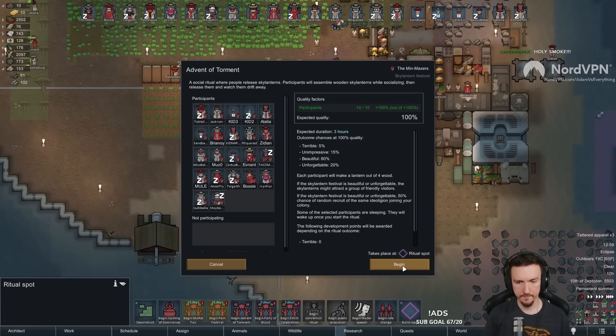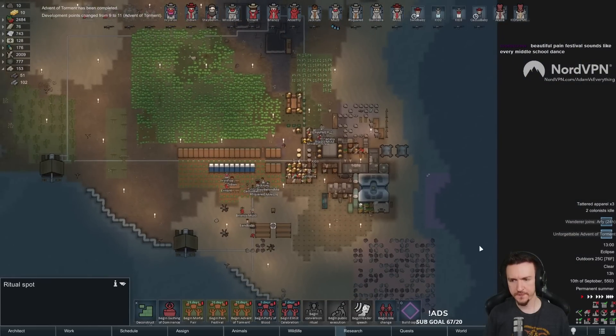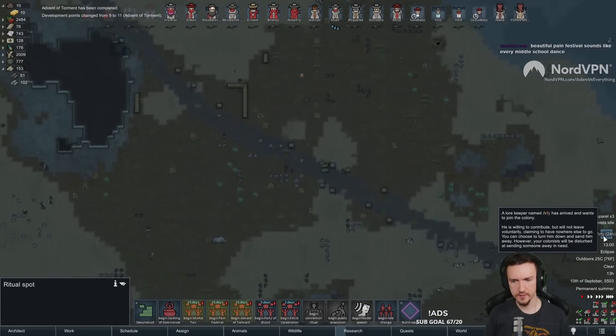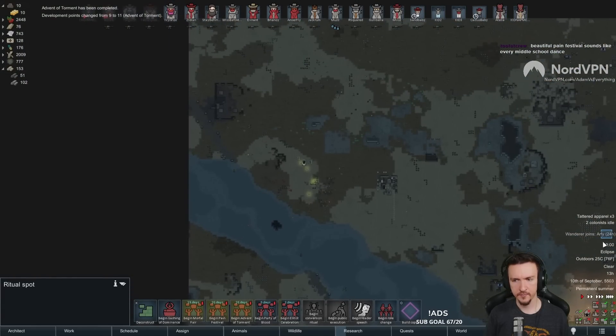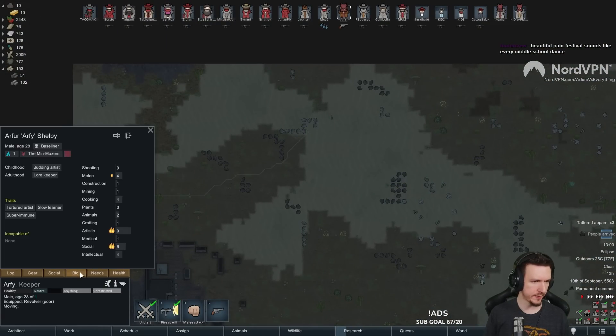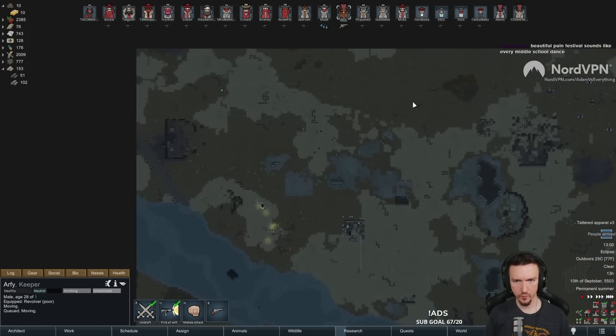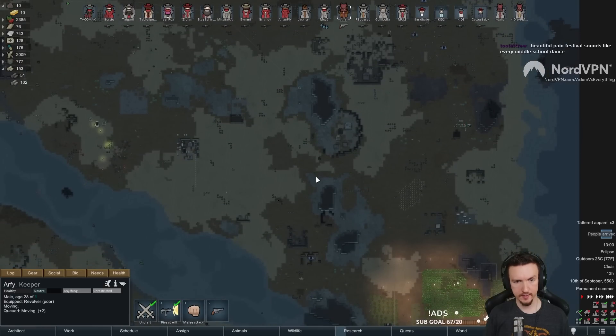All right. Again. Sounds like a middle school dance. Arfi. Speaking of dogs. Arfi sounds like a dog name. Arfi. Are you an Itikin? 28 year old. Slow learner. Ugh. Ouch. One of the worst traits in the game. Slow learner.